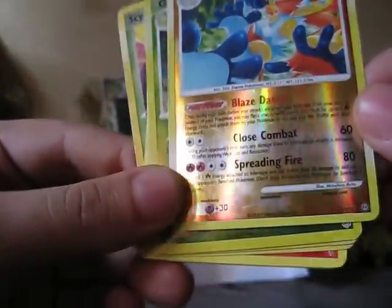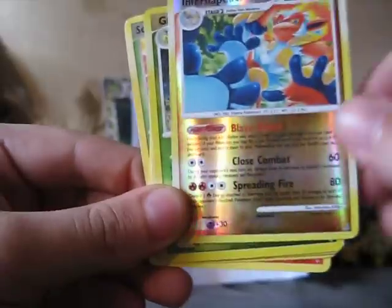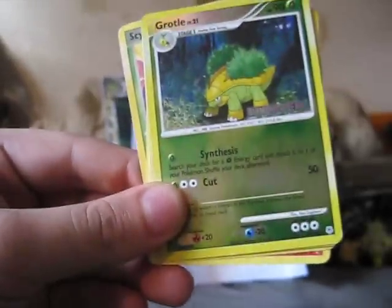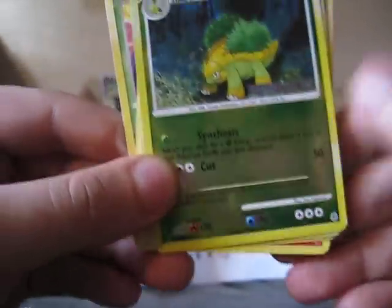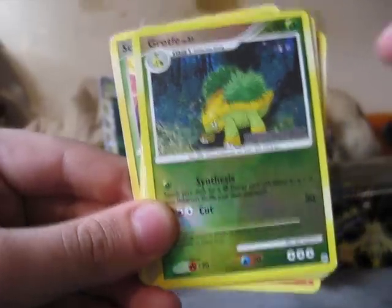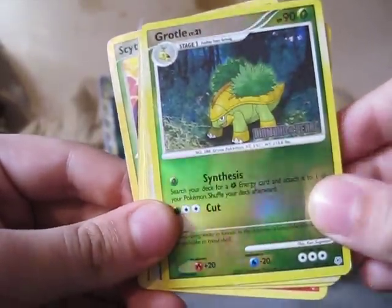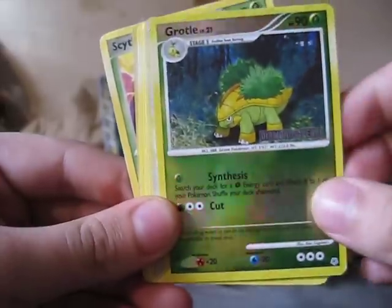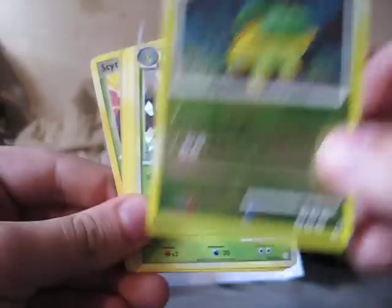Reverse Infernape from Stormfront. I love Diamond and Pearl sets — it's a very, very awesome card. Oh, that's really cool — a Grotle from Diamond and Pearl. This is actually, I believe, a McDonald's promo here in the States — or either McDonald's or Burger King. No, it was Burger King for sure back then. This is really, really cool. I'll add this to my Turtwig, Grotle, and Torterra collection.